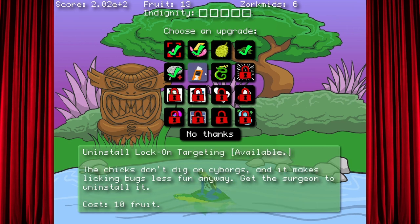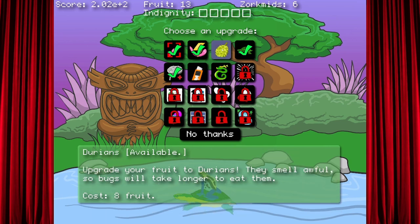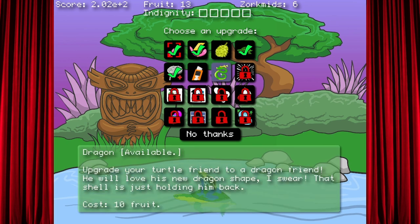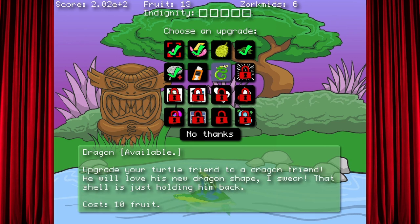Oh, why would I uninstall the lock on card game? Yeah, but read it — it tells you why. The chicks don't dig on cyborgs and it makes locking bugs less fun anyway. Get the surgeon to uninstall it. No, that's bullshit, I'm pretty sure chicks dig cyborgs. That just does all the work for you. Master Chief gets mad slashed — but he ain't a cyborg. Yeah he is. No he's not — Master Chief, he is a cyborg.